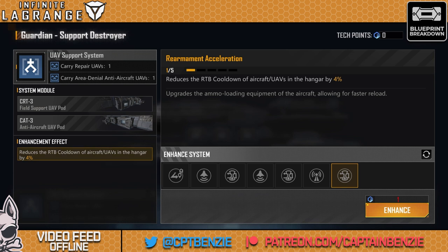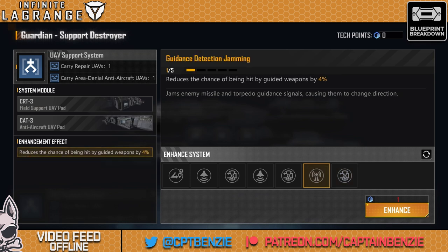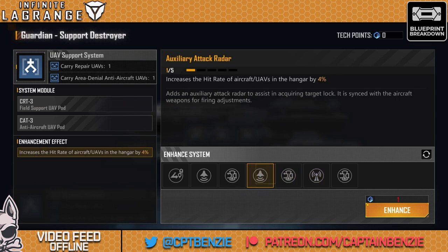You do have a fifth upgrade. I usually go for the reduced chance of being hit by guided weapons, for the simple fact that it reduces the damage being taken, and that increases the likelihood of healing. I have used the hit rate one before to see if the anti-aircraft UAVs did a little bit better. There still seem to be bugs with anti-aircraft UAVs and anti-aircraft defences, so hopefully Netties will eventually get around to fixing that.